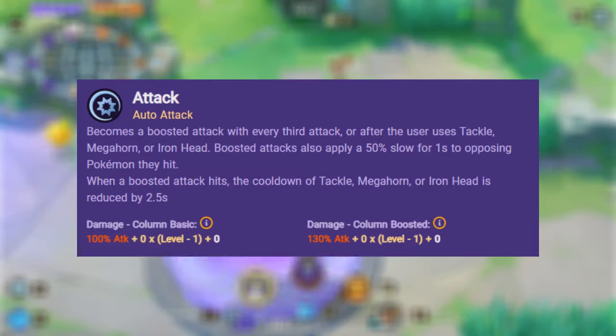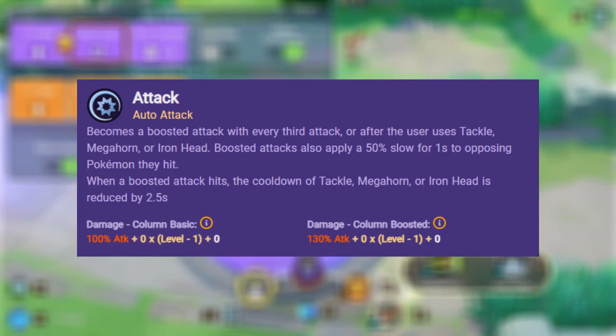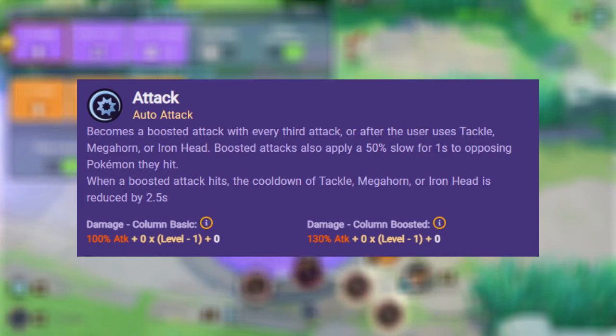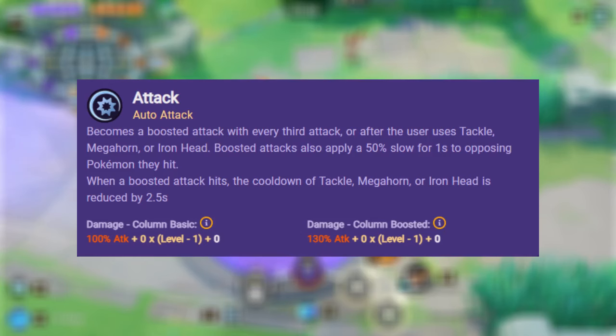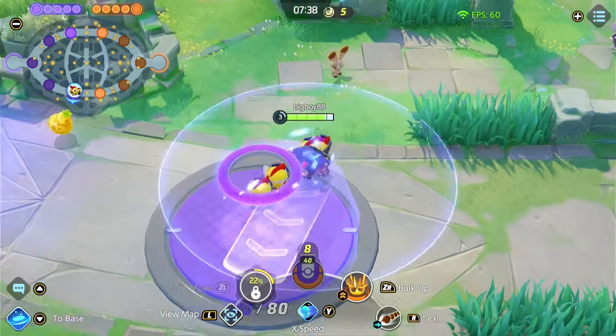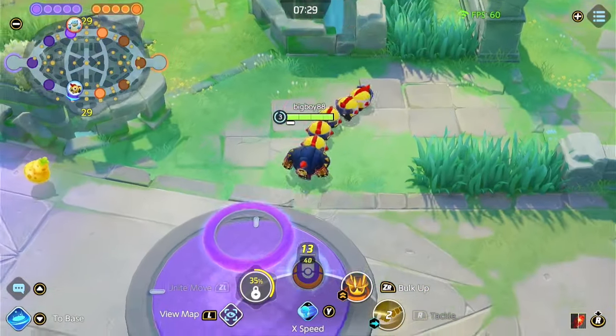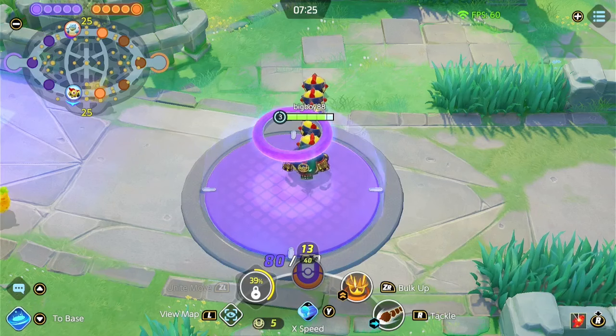Let me show you what the auto attacks do. It becomes a boosted attack with every third attack, or after the user uses Tackle, Megahorn, or Iron Head. Boosted attacks apply a 50% slow for one second to opposing Pokemon they hit. When a boosted attack hits, the cooldown of Tackle, Megahorn, or Iron Head is reduced by 2.5 seconds, which is really important for comboing. For example, I tackle this Combee, go for a boosted, reduce the cooldown, and have another Tackle right away.